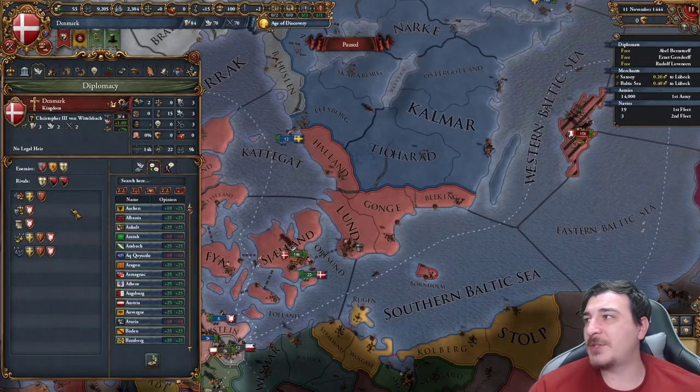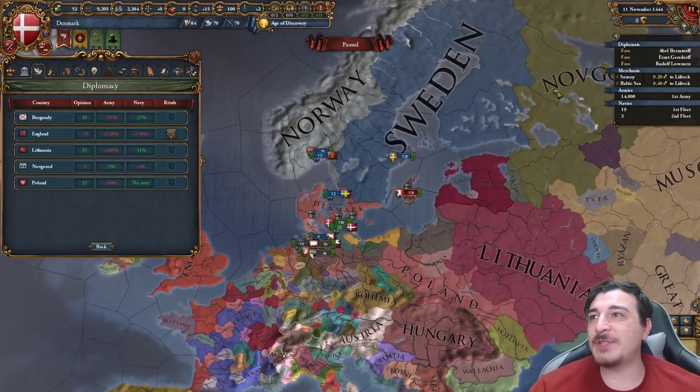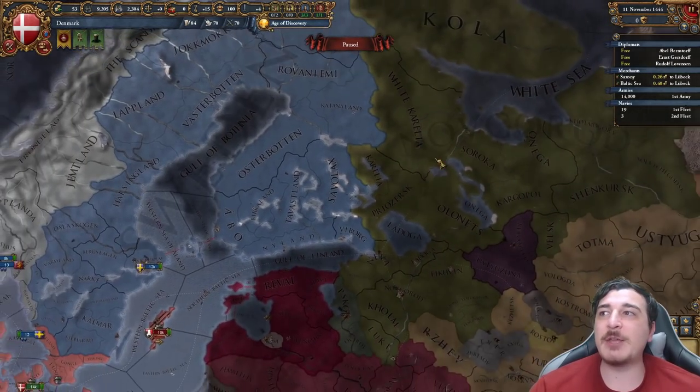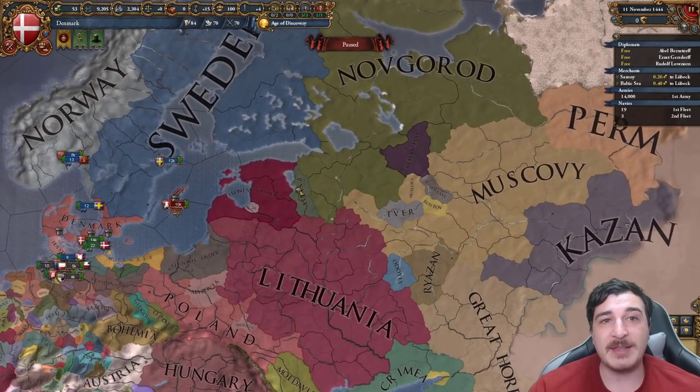Rival-wise, I recommend the Teutonic Order. Scotland is a great rival as well, and even Novgorod can be a super good rival. If we're lucky, we might be able to get some lands in Novgorod before they get completely wiped out by the Muscovites.